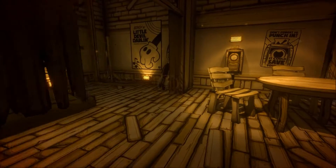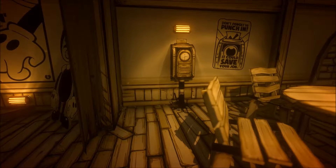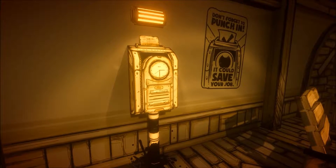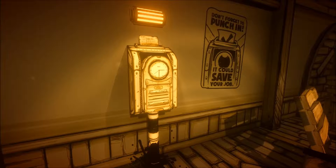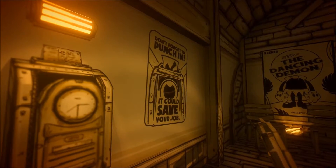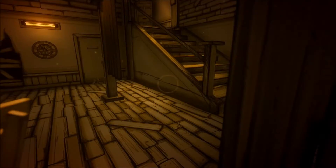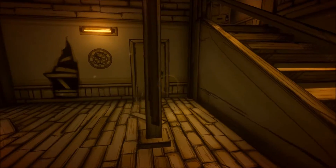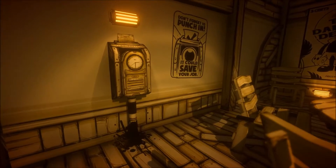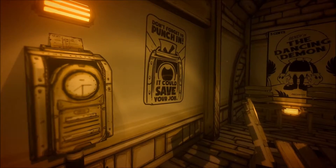For anything you interact with, it usually glows a little bit, and then you can pick it up using the E key. The controls are pretty similar to any first-person adventure game — like the Stanley Parable, if that's relatable. The punching-in machine is how you save. The game autosaves whenever you pick up an item, but if you're in the middle of a task and haven't autosaved for a while, punching in might just save you your job.